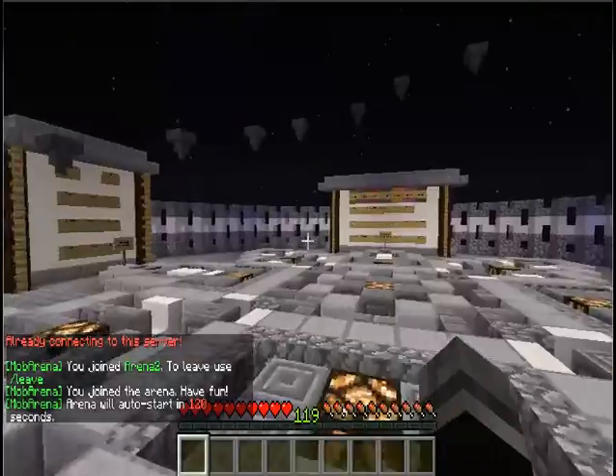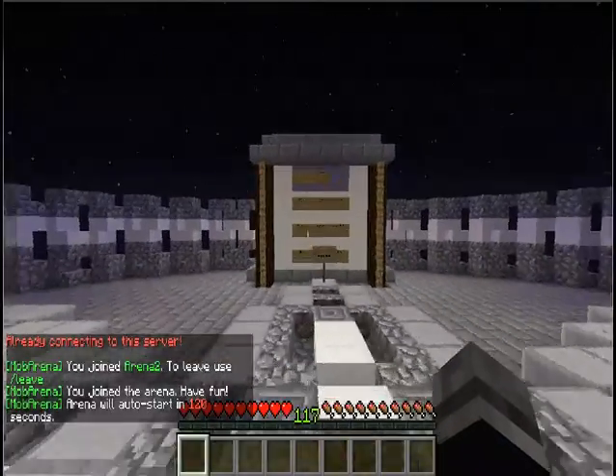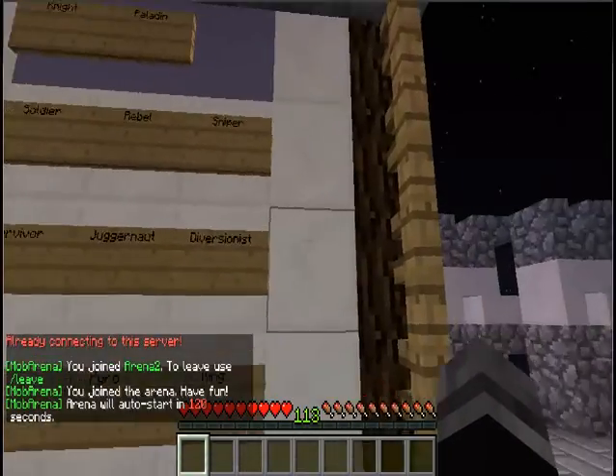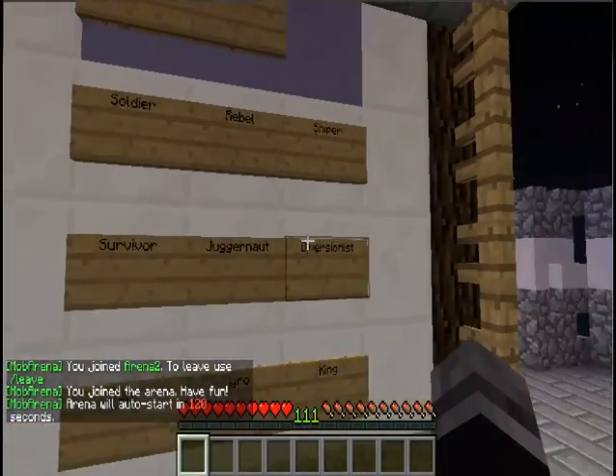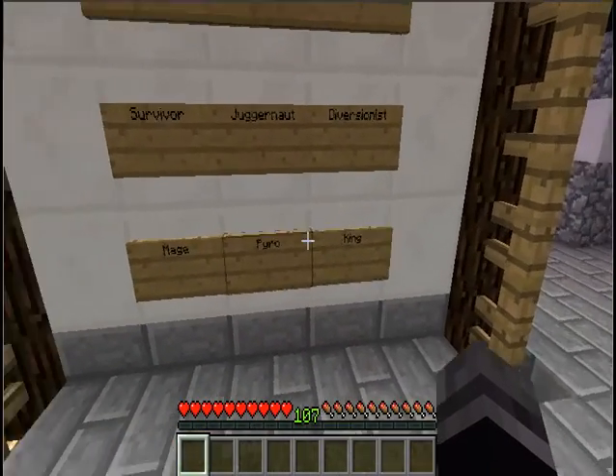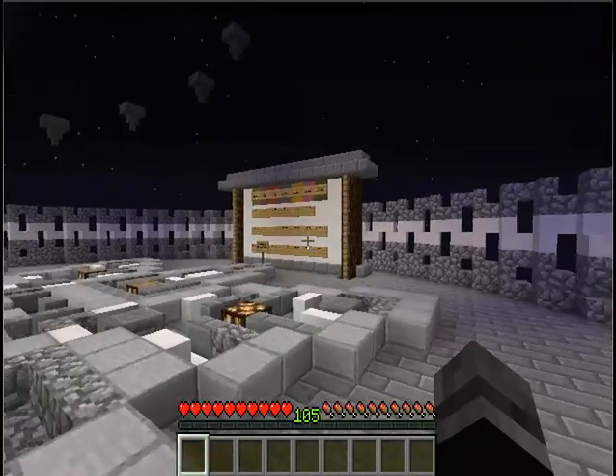Since this is the big ol' Obsidian Pillar, there is Knight, Paladin, Soldier, Rebel, Sniper, Survivor, Juggernaut, Diversionist, Mage, Pyro, and King. Pyro and Inferno are pretty much the same.